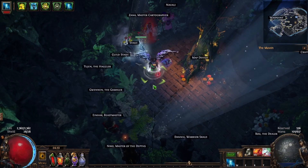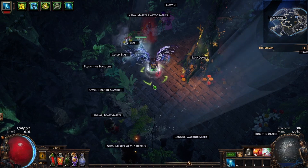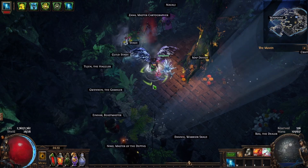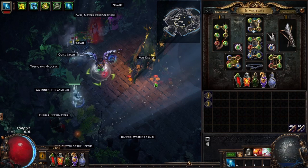At the end, I'm going to do two map showcases. I'm going to run one without a headhunter and one with a headhunter, so you guys can see the damage difference and the clear difference. Let's get into it — we'll start out with items.